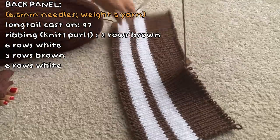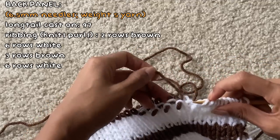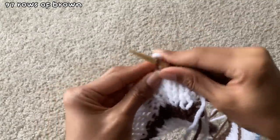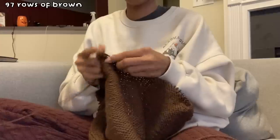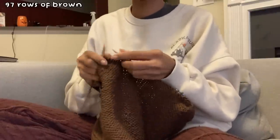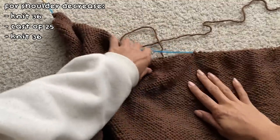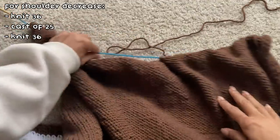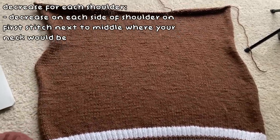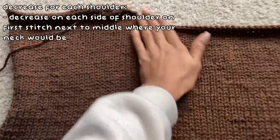I pulled the brown off once more and added my needles back into the project so I wouldn't have to start from scratch. When I added the brown back, I had to untwist the stitches so they'd look neat, but only for the first row — after that, working on the back panel was a breeze. I worked until row 97 with the brown and then began the shoulder sections, casting off 25 stitches for the neck area and knitting 36 stitches for each shoulder, then decreasing on the inner shoulder sides for 8 rows.